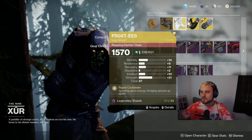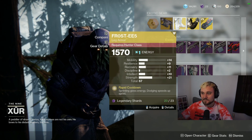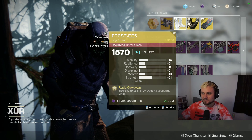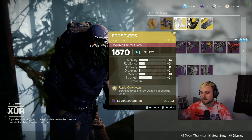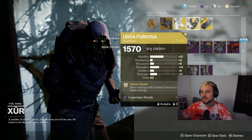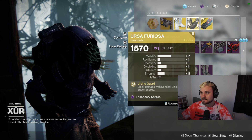Most of you will have it though. This pair of Frosties is a 67 stat roll - that's pretty high - and it's got decent distribution. It's a little bit sad that it has low Discipline, but not a half bad pair of Frosties, definitely worth snagging. Ursa Furiosa with really high Mobility - we'll probably pass on that. It is a fun exotic with Sentinel though.